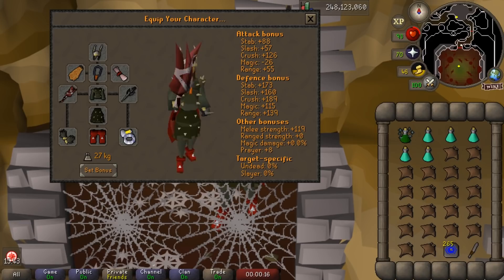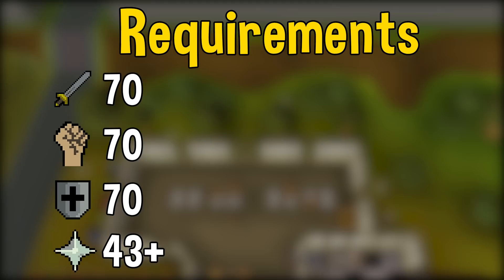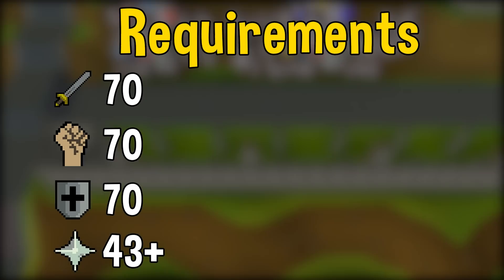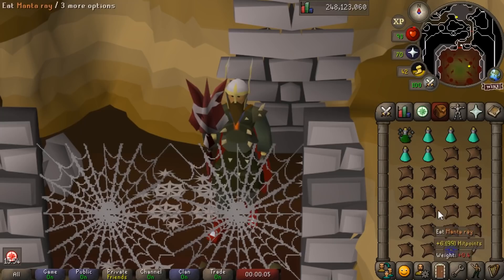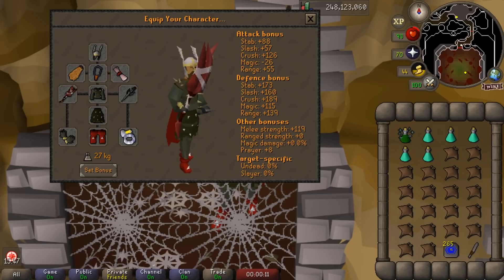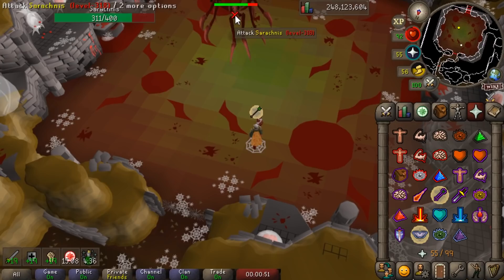Bossing in the lower levels isn't generally recommended if you're just trying to make as much money as possible. However, there are a few bosses you could try if you want to take a bossing approach. One of the more popular ones is Serachnus. The bare minimum requirements, in my opinion, is at least level 70 attack and defense. That will get you access to the Serachnus Cudgel, which is a very good crush weapon, as well as Kirill's, which you're going to need to tank up all of the spiders. Beyond that, you can get away with generally decent mid-game gear such as a Dragon Defender, a Helm of Neitiznot, Dragon Boots, and a Berserker Ring, and you should be totally fine to start getting some kills.